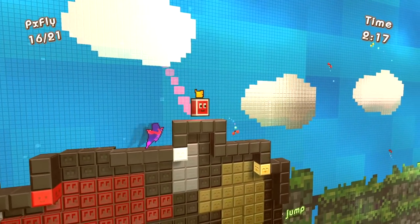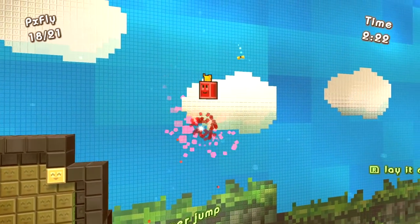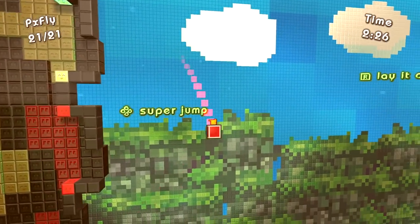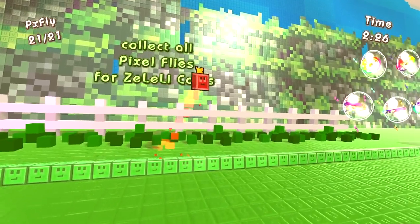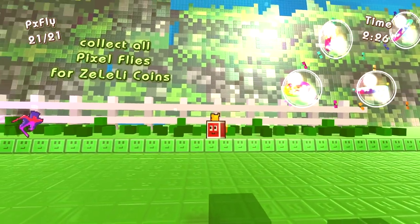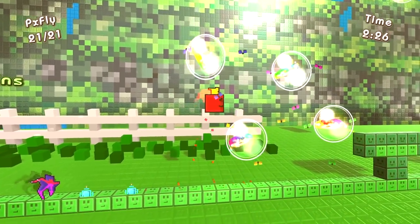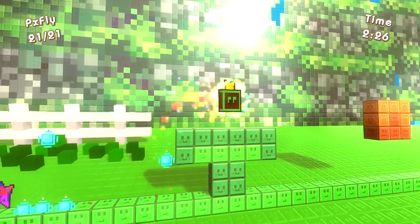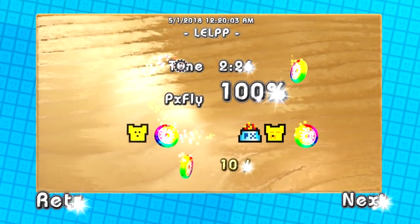We only need five more. I really like the graphic style of this game though — the backgrounds are even pixelated, but in like a really sharp HD kind of way. It looks really nice. We got all the pixel flies we need to finish the level. Once it gets over here, collect all pixel flies for Z-Lily Coins — I'm not sure what that means. We gotta hurry up, that guy's getting very close. Once we collect all those, there's the exit and we finish the level.